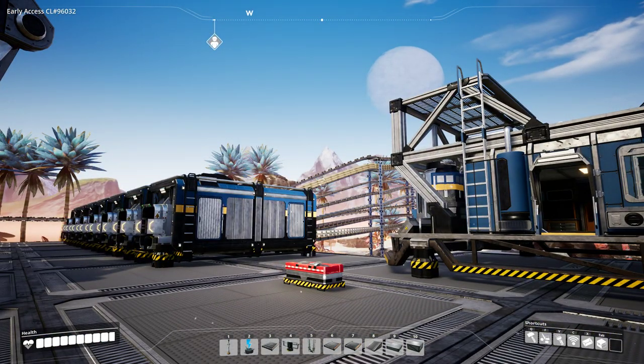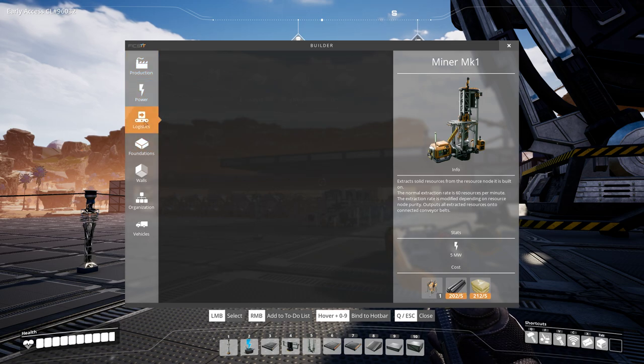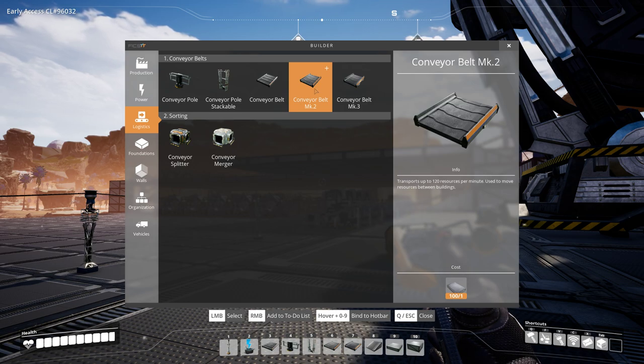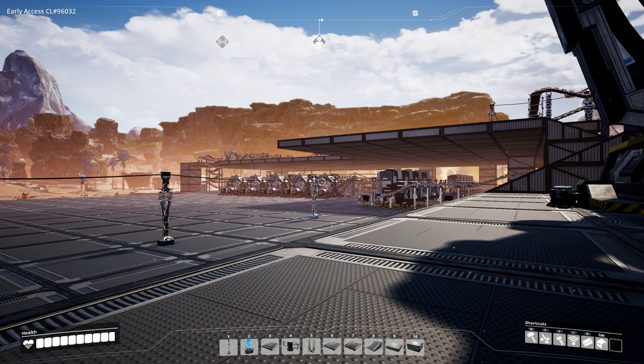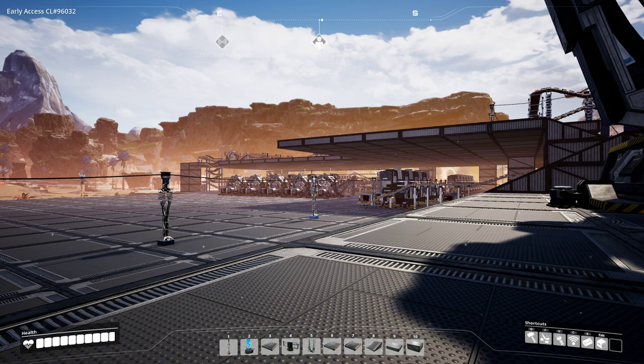Conveyor belts also come in different tiers. Each higher tier moves more parts per minute than the previous, and you can see the capacity in the description when hovering over it in the construction menu. The tier 0 MK1 belt transports 60 items per minute. The MK2 belt, unlocked with tier 3 logistics, moves 120 items per minute. The MK3 belt, unlocked with tier 4 logistics MK3, moves 270 items per minute. The MK4 belt, unlocked with tier 6 expanded power infrastructure, moves 450 items per minute.